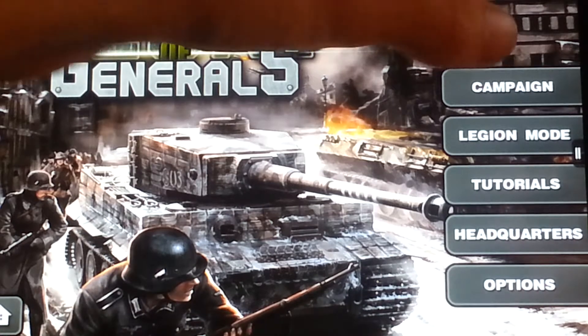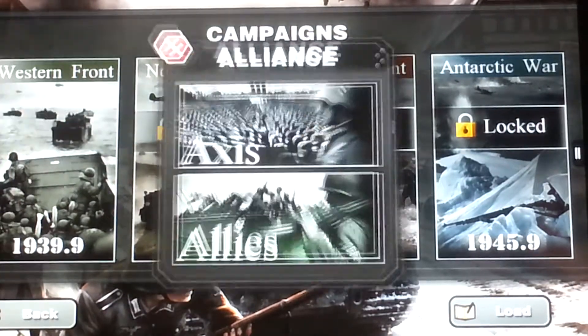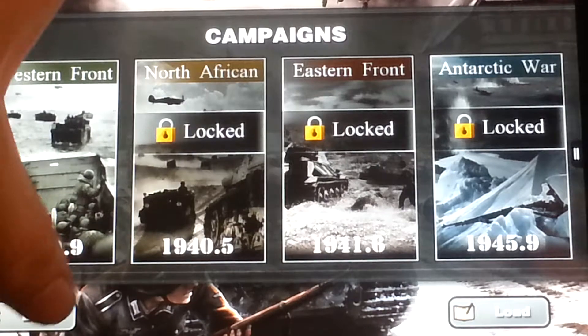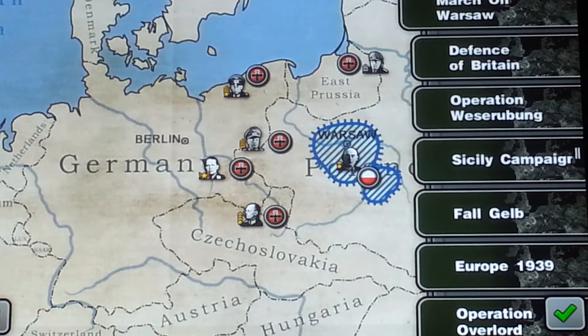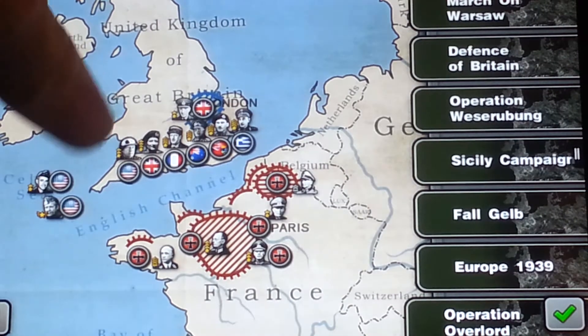So we're going to start it off here. This is the second time I've played this. We have campaigns — let's go to Western Front. Actually, I want to try the Legion Mode. We'll go to the Western Front. There's two different things: there's the campaign and then there's Legion Mode. Legion Mode lets you do things already unlocked. I'm going to try Operation Overlord.